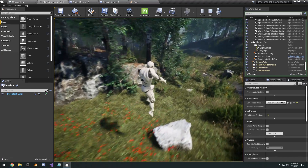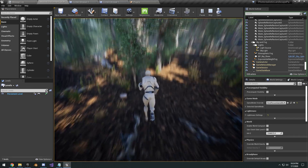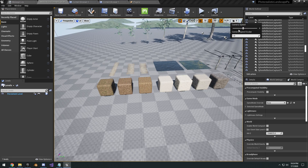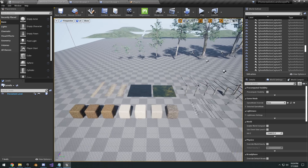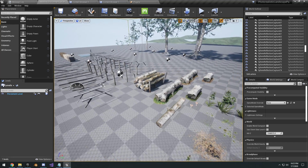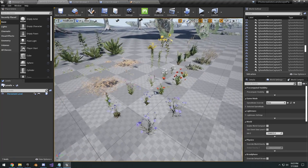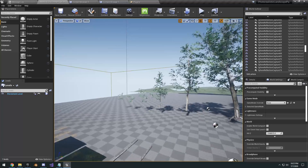We also have some rock assets — a lot of rock assets, actually. The other map that comes with it showcases all of the different assets. As you can see, there are a lot of assets: it comes with seven materials and two water shaders. Then we have road textures for road splines and a variety of wood parts for different types of fences with different variations.